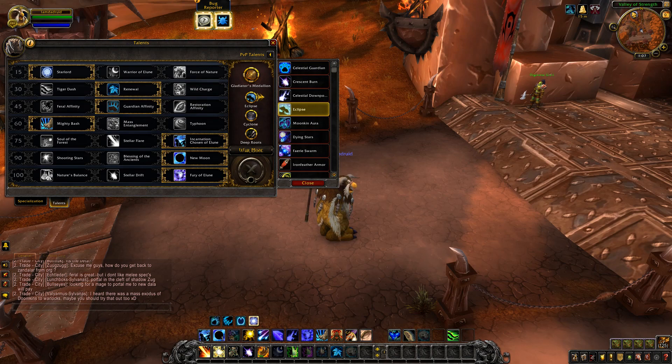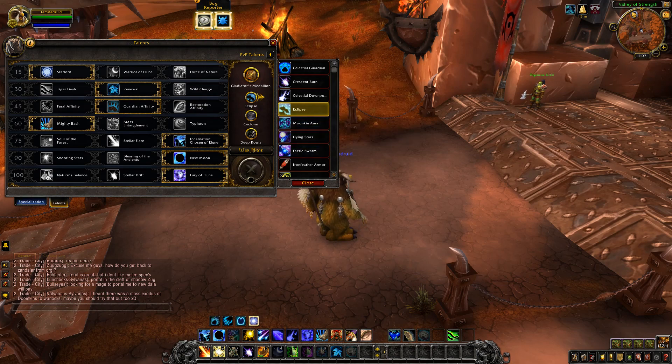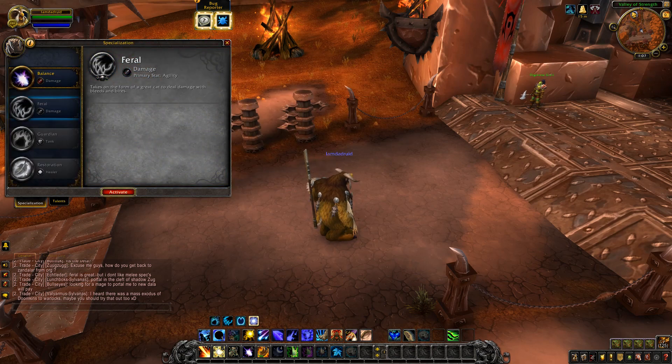Let me know if you guys have any combos you would probably want to use — what combos you guys are thinking for Balance Druid. But that's probably going to end up being what I'm picking. Let's go ahead and move on to Feral next.